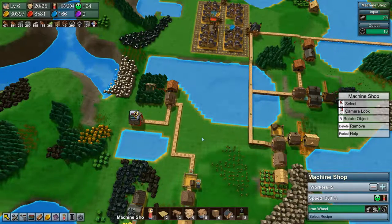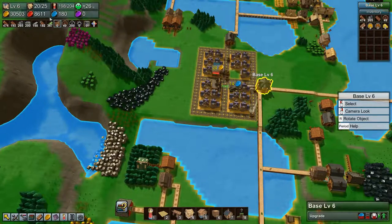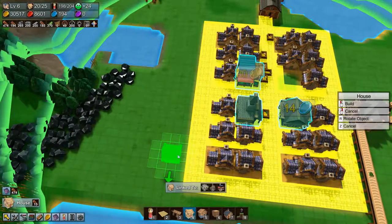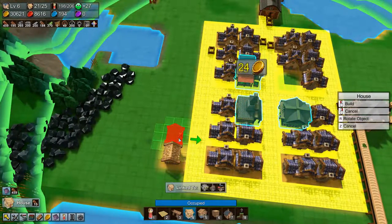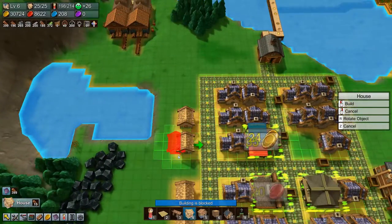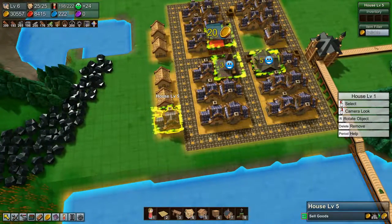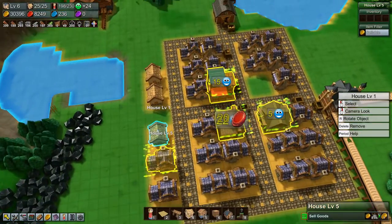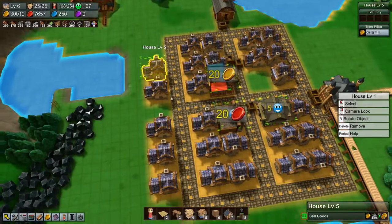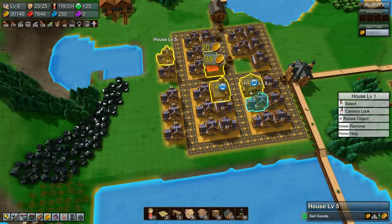Hey everyone, I'm Nog and welcome back to Factory Town. In the last episode we upgraded our base to level six, so we now have five more houses that we can build and we're going to do that straight away. We're going to build a house here, here, here, here, and here, and then we're going to upgrade them to level five. Hopefully we have enough materials — and yes we did.